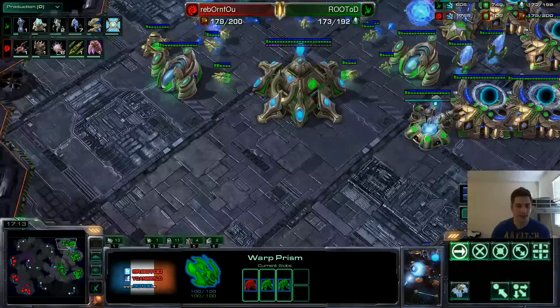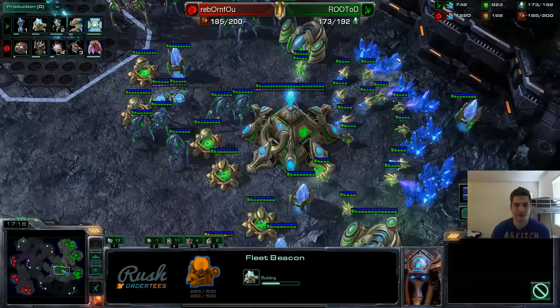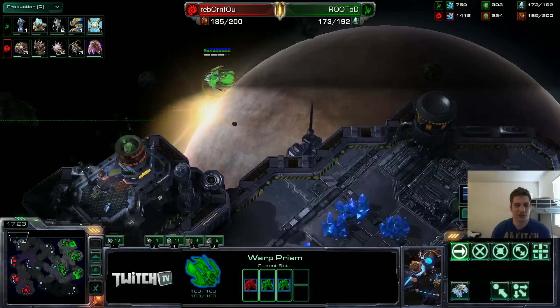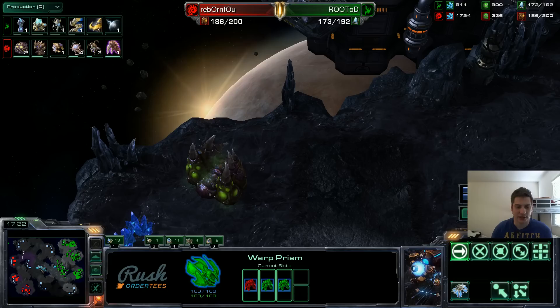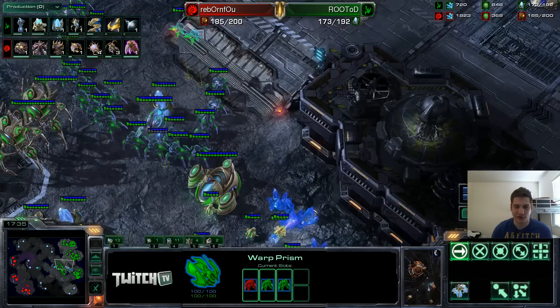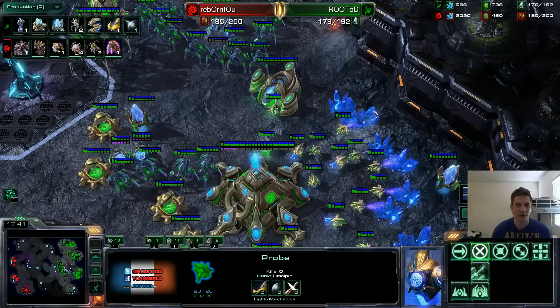In the meantime, I'm getting Charge, adding a Dark Shrine, and adding a Fleet Beacon — all of those things, just because I'm going to start dropping now and DTs will come in very handy. I'm placing a War Prism here in this corner, ready to drop at any time. But I really don't like to drop and basically start warping units while doing nothing else, because it just sends his whole army there and cleans it — not cost effective at all. So I was waiting for another War Prism to do a dual drop.